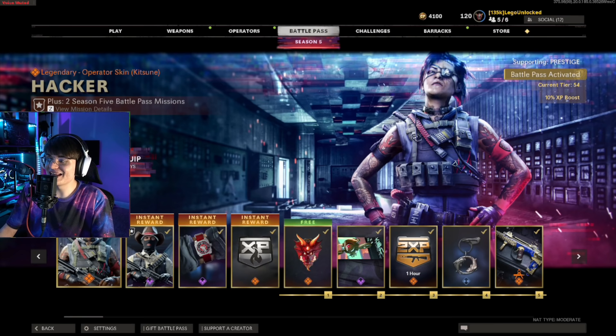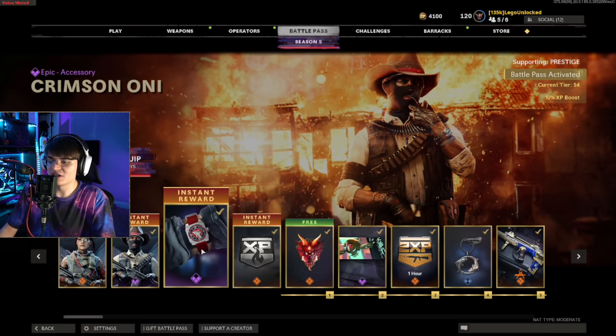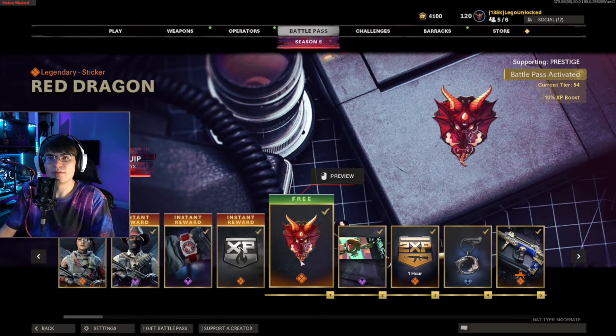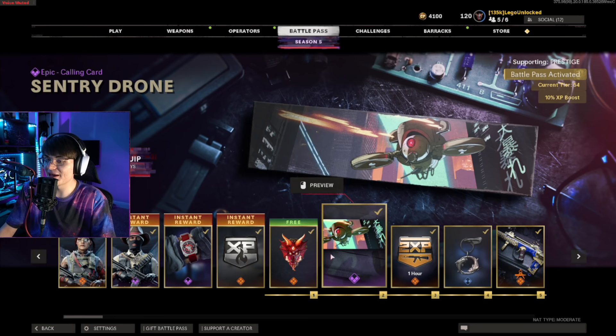The first thing you get is the brand new operator — the hacker skin. It's actually pretty good and I liked it when the season first came out, but I've already moved on. It wouldn't be a reason to get the battle pass for me. We also get the rebel leader skin — never gonna use this. We get a watch, which is cool, but we've already gotten quite a few watches and I guarantee this will be an item I never use.